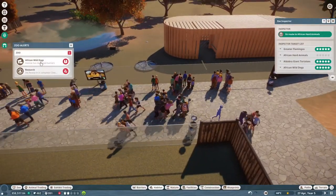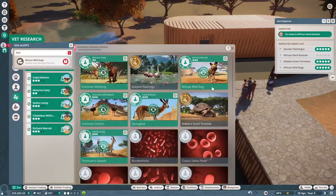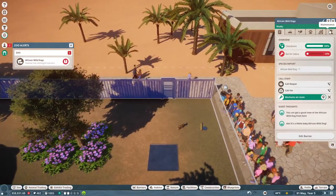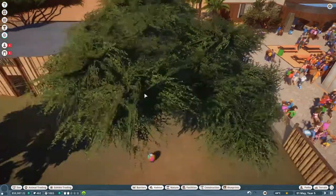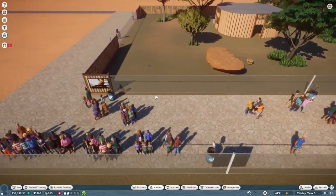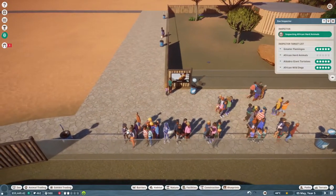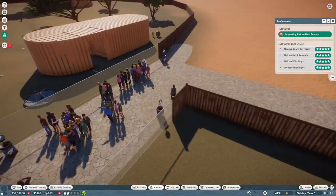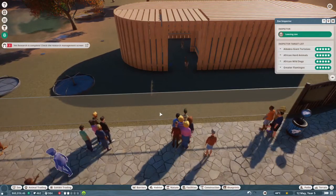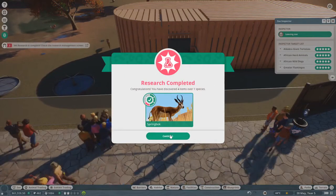That's just not normal. We're almost done with the research for the African wild dogs now, cool. Call the mechanic because we can afford that now, hooray! I just want to know what the inspector says before we end this part. What do twin one and twin two think? What do you think, evil twins? Yay, they gave me five stars! And the Springboks - we learned more about them, good.